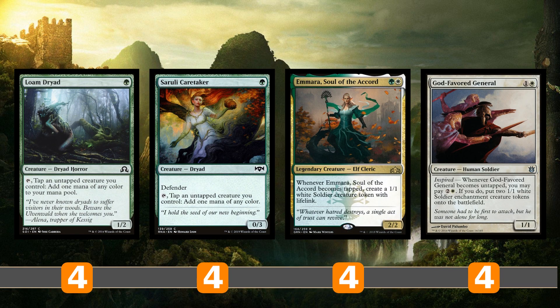The main engine of this deck is the tap/untap synergies. Lone Dryad and Cerulean Caretaker can tap an untapped creature we control to add a mana of any color, so they're mana dorks. The things we want to tap are Amara, Soul of the Accord, who makes a token when she taps — obviously the main thing of the deck — and Godfavored General, which I call Dogflavored General. When it untaps, we get to pay three mana to make two 1/1 tokens. On our upkeep, we just keep making tokens over and over until the opponent wants to deal with it.